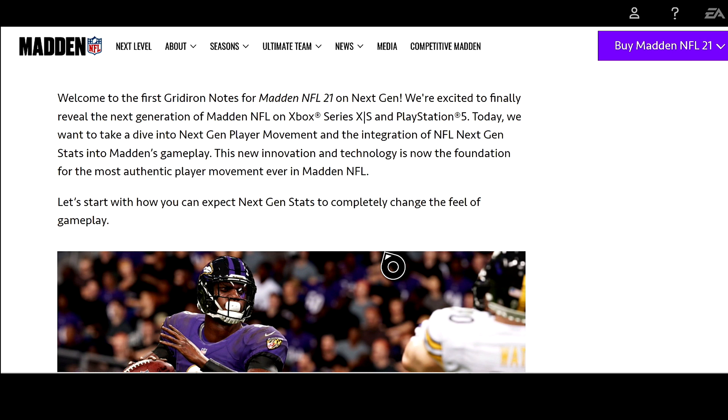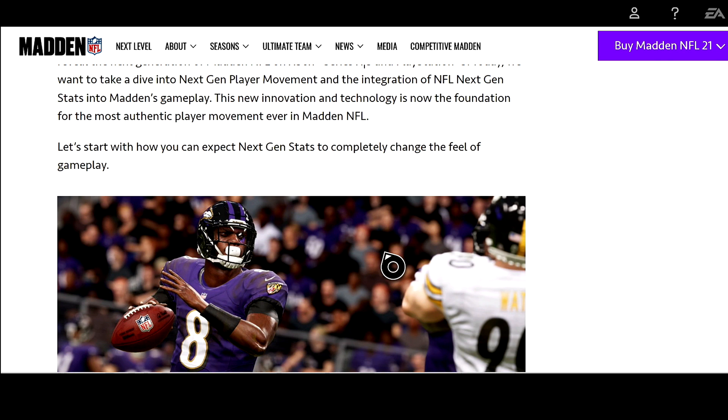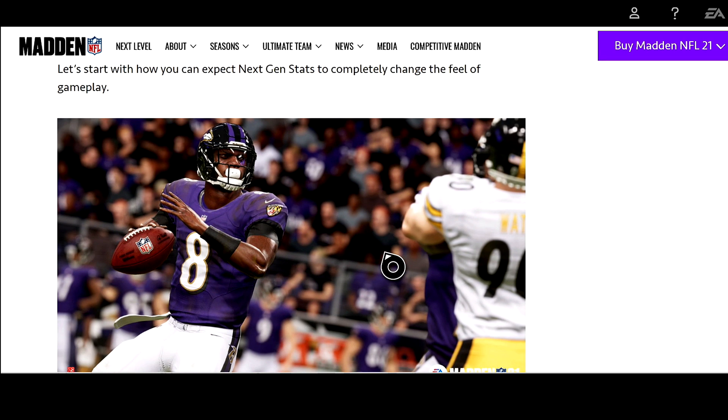From what I'm getting so far, next gen player movement is going to be based on how your defense or offense runs routes, or the way they defend — dependent on next gen stats. You guys see those next gen stats whenever you're watching Sunday Night Football or Monday Night Football. They show you how far the pass traveled and all that. So it's going to be interesting to see how they implement that.